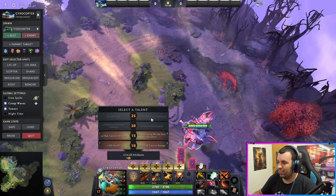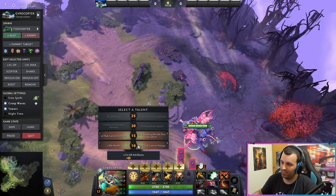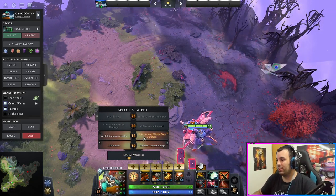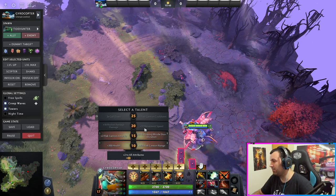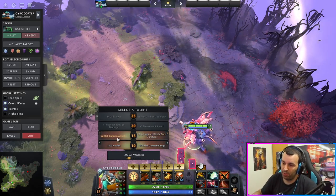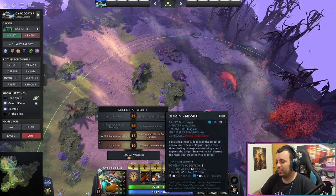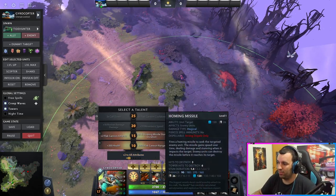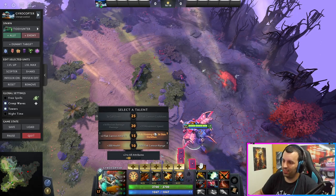Now the talent tree. At level one I'll just take the health - be as annoying as possible and last as long as possible to cast all your spells. At level two you can decide: if it's better to get homing missile stun, get it. But sometimes I play against people who make four Black King Bars - at that point it might be better to get Flak Cannon. Sometimes I can't get any value out of the missile because they press Black Kings, have hoods or shrouds, or keep destroying the rocket. It just depends.